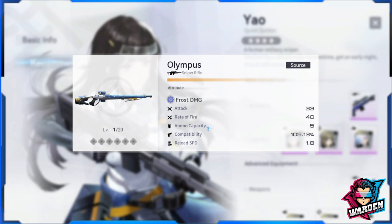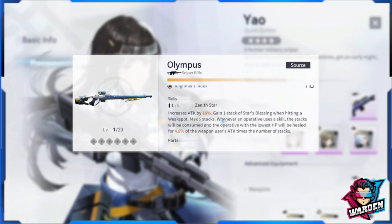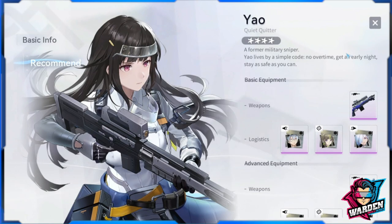The second recommended gun, which most of us got through login rewards, is Olympus. This gives her a fixed 18% attack bonus whether you use the gun actively or not. If you do use it, you gain one stack of Star's Blessing when hitting a weak spot — max five stacks — and the lowest HP operative gets healed for 4.8% of the weapon's attack per stack. But even without active use, that 18% attack increase is solid.